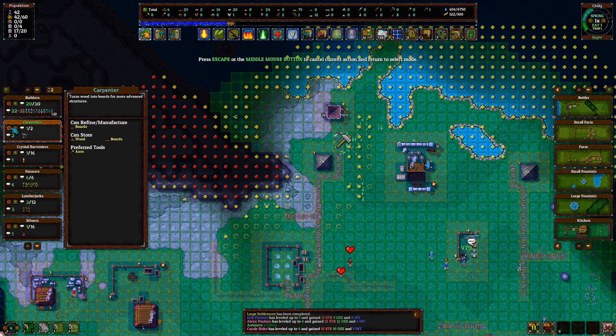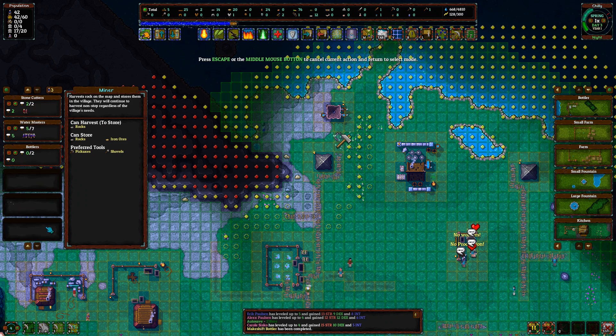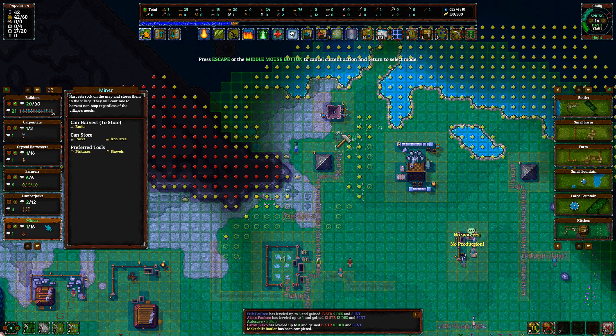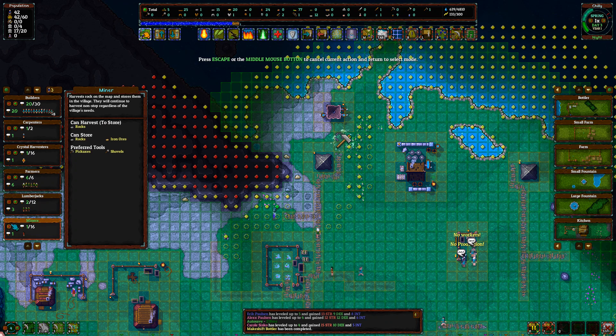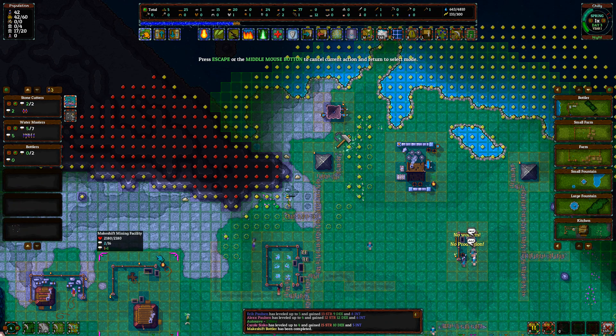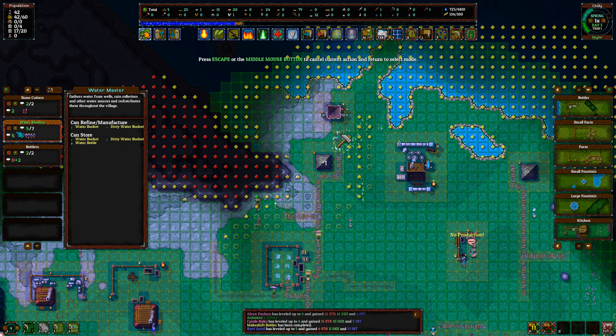I'm gonna go down to one carpenter, two lumberjacks. Kind of want two miners because we're pretty low on rock. Two bottlers — they're here now. And two water masters, up to six not seven.